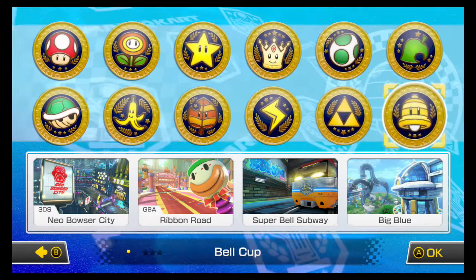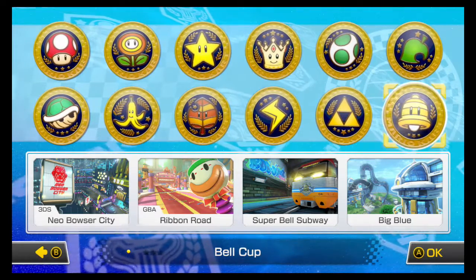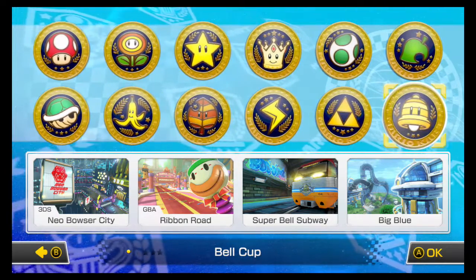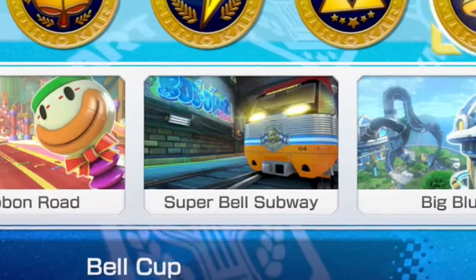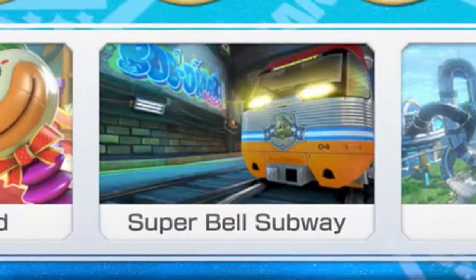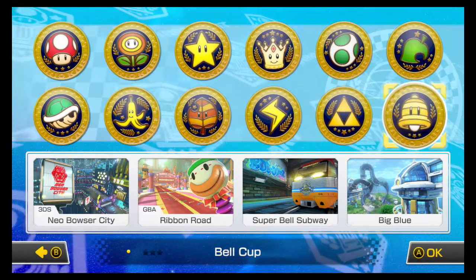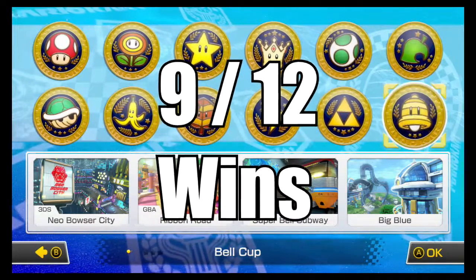Back to Neo Bowser City — what makes it so hard is that the turns are so punishing, especially one particular section you'll see shortly. On top of that, it's raining, which adds the water slip effect, so I either end up flinging myself off the track or going at a snail's pace letting the computers catch up. Even if we make it past Neo Bowser City, Super Bell Subway is another tricky one — there's an underground section with really long, large subway cars whose hitboxes are punishing. On the bright side, Ribbon Road and Big Blue are tracks I feel fairly comfortable with. It's not looking too hot, but there's still a chance and I'm going to give it my best shot. Let's see if we can make it 9 out of 12 wins for our first set of attempts, which I'd be pretty proud of. Let's get it.